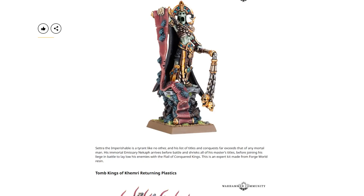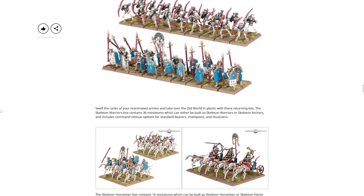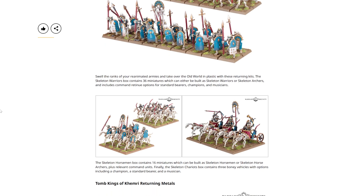We've got the Tomb Kings of Khemri returning plastics. Swell the ranks of your reanimated armies in plastic with these returning kits. The Skeleton Warriors box contains 36 miniatures which can be built as skeleton warriors or skeleton archers, and includes command retinue options for standard bearers, champions, and musicians. The Skeleton Horsemen contains 16 miniatures, buildable as skeleton horsemen or skeleton horse archers, plus relevant command units. Finally, the Skeleton Chariot box contains three bony vehicles with options including a champion, a standard bearer, and a musician. If you want more bony soldiers for your Tomb Kings army, this is going to be an excellent week.